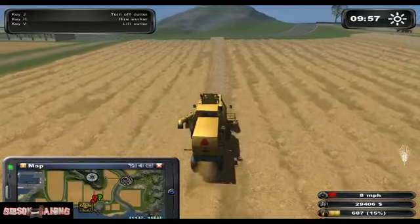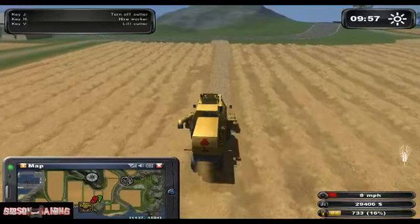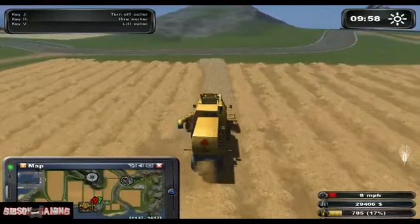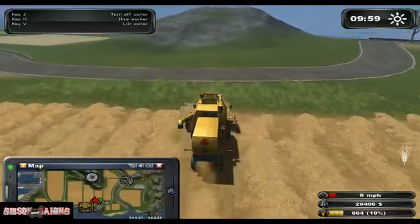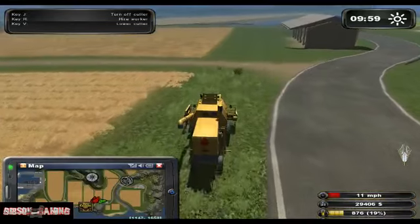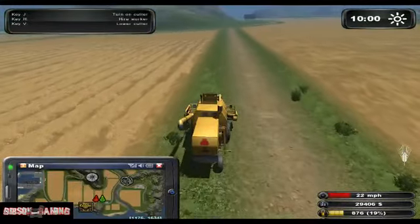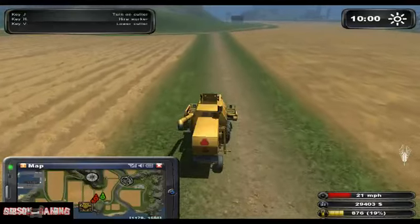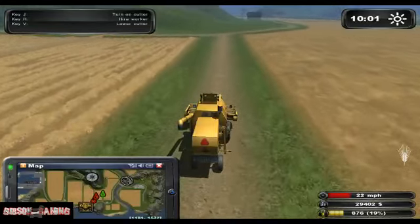I didn't see any bigger hay trailers when I was fast-forwarding — I think I went to like day 32 or something. And look at the deers, they've gone right through the roof — I think they're over a thousand euros each. I sold 50 of them and got quite a bit of money, because you can pretty much buy them and resell them right away since they sell for more than what you paid.